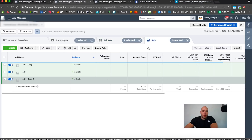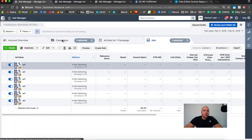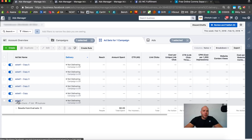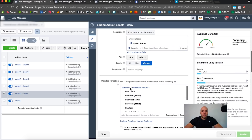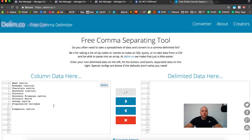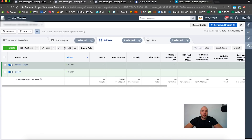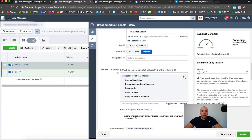Now we can duplicate the ad set and call it number two. I have two tabs open so I can grab ad set number two's targeting. I take the targeting from ad set two, paste it in, clear out the old targeting, and move it over. I like to go back to just the campaign view rather than see everything — it drives me insane. So I click on the campaign, open just that campaign, and now I get rid of the targeting from the duplicate and replace it.